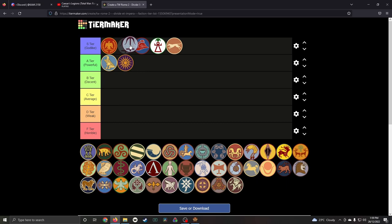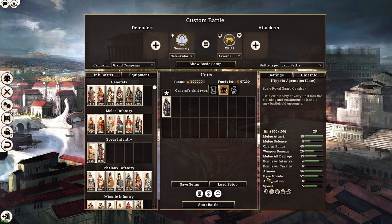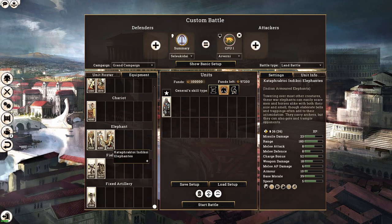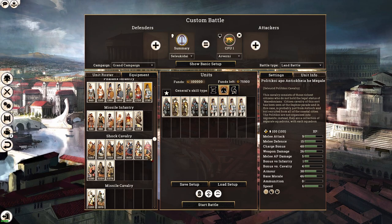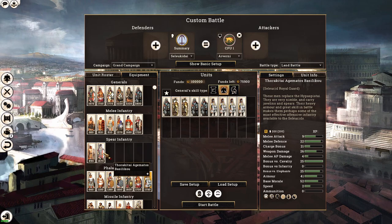Next, the Seleucids — I rate them S tier above the Bactrians. They are my favorite Hellenic faction due to their very diverse roster. They have access to chariots (only 25 men strong, and chariots tend to have low morale, so I'd avoid them), Indian armored elephants, Nicaean cavalry, Silver Shield pikemen (the best pikemen in game, from second class), Cretan archers, Syrian archers, mercenary units, and Silver Shield swordsmen also from the second class population.